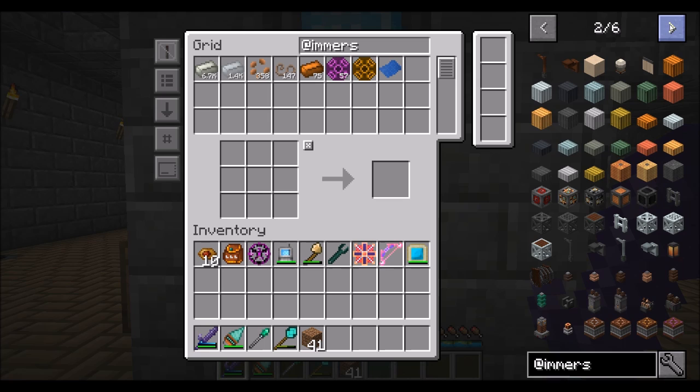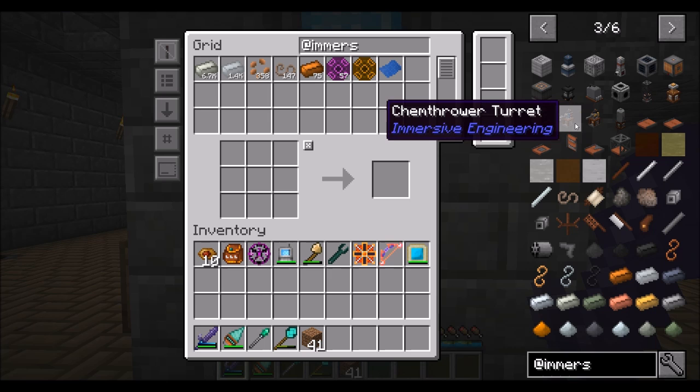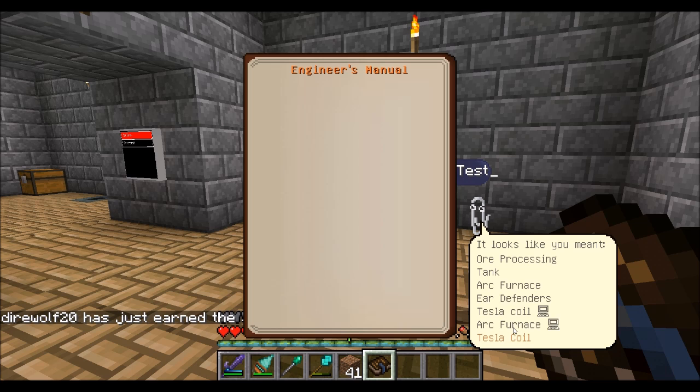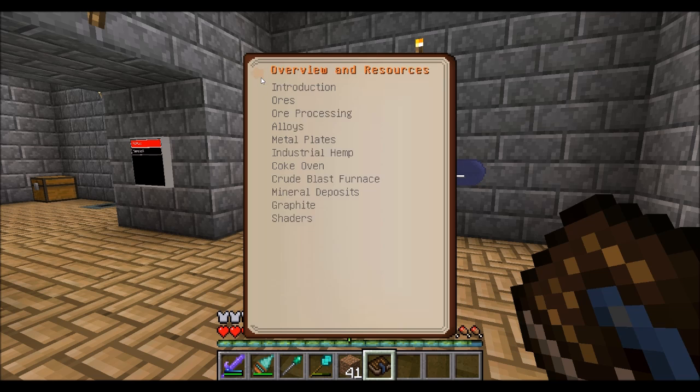Immersive Engineering has a whole bunch of really cool multi-blocks that can do some pretty neat stuff — there's some things that are going to be even fun for me to play with. Gun turrets — I like it. Lots of cool things. So let's get started first off by getting an Engineer's Manual. This guide is your introduction to Immersive Engineering. There are several chapters: overview and resources, construction, powers, wires, and generators, and all that good stuff.